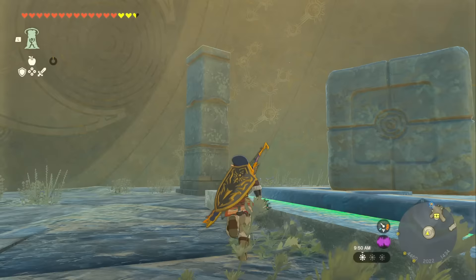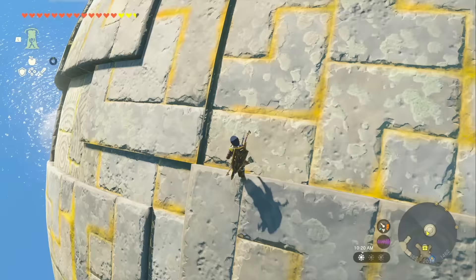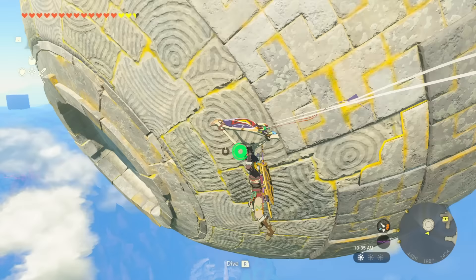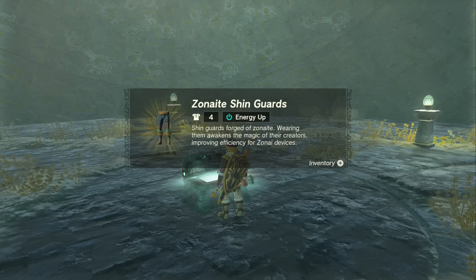Once the ball is activated, head to one of these little pillars, climb to the top, and make sure to regenerate your stamina first. Then ascend out of the ball. Now you need to look for another hole in the ball — glide off of it, follow its rotation, and keep gliding around it until you find the hole. Once you do, just dive right into it. At the center of this ball is going to be our last piece — the Zonai Shin Guards.